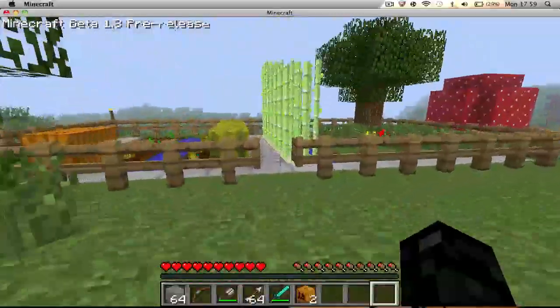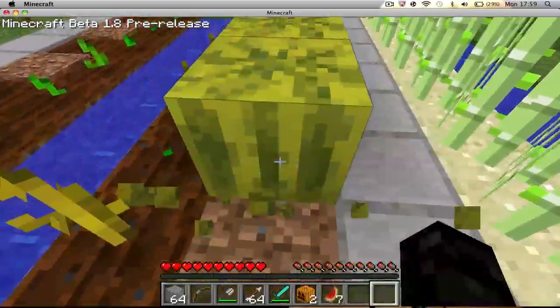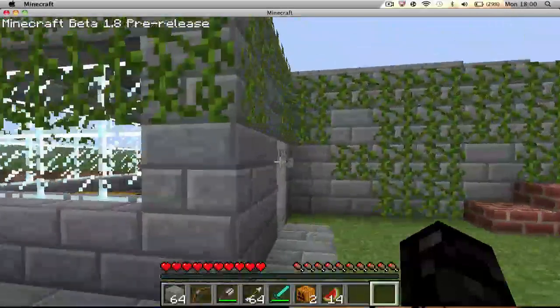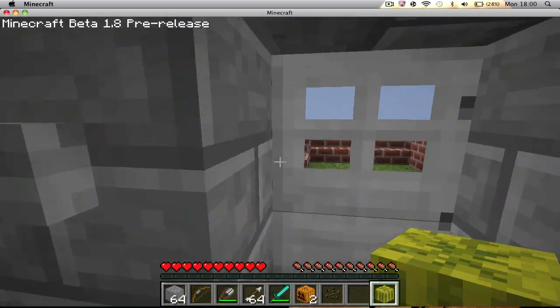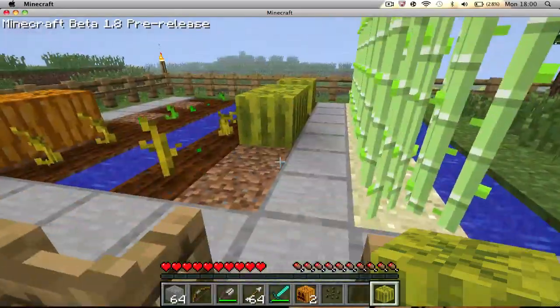We've got watermelons, which are pretty cool. You can get watermelon seeds from mine shafts. You break the watermelon and get a bunch of watermelon pieces, which on a crafting bench you can craft into two things: one gives you melon seeds so you can replant it, or if you fill up your workbench you get a whole melon block which you can place down anywhere.